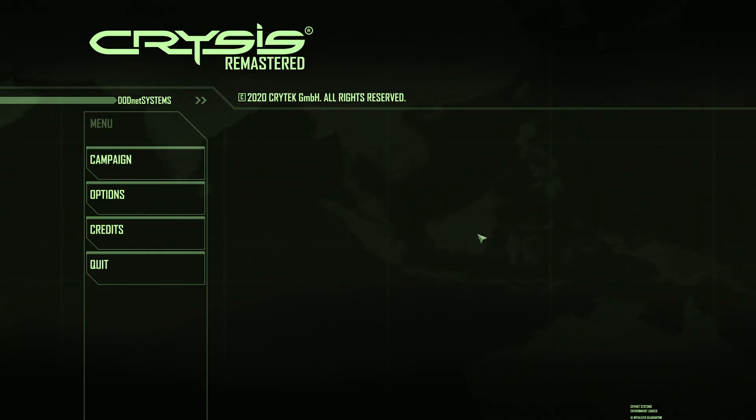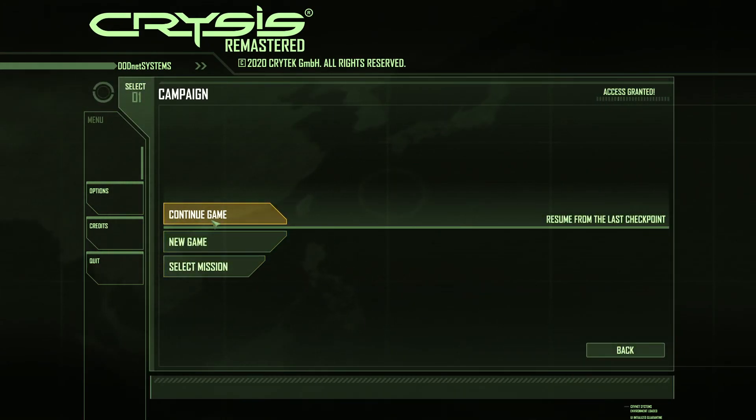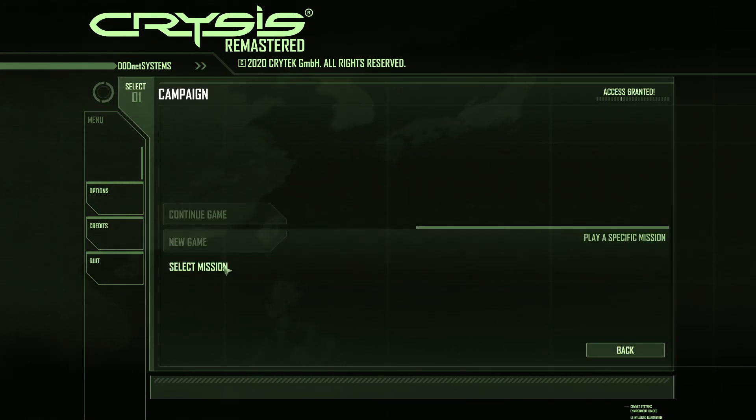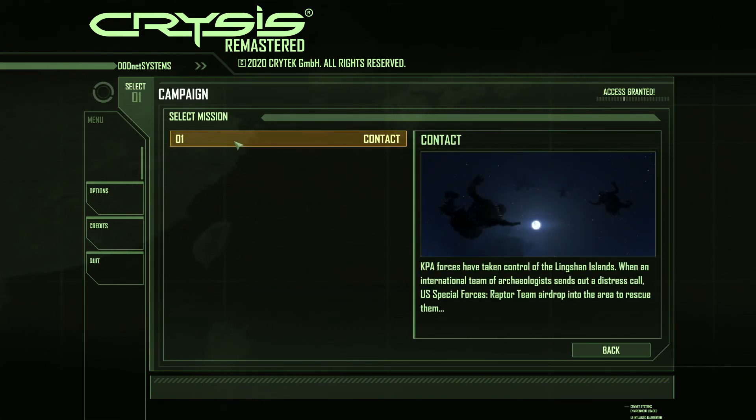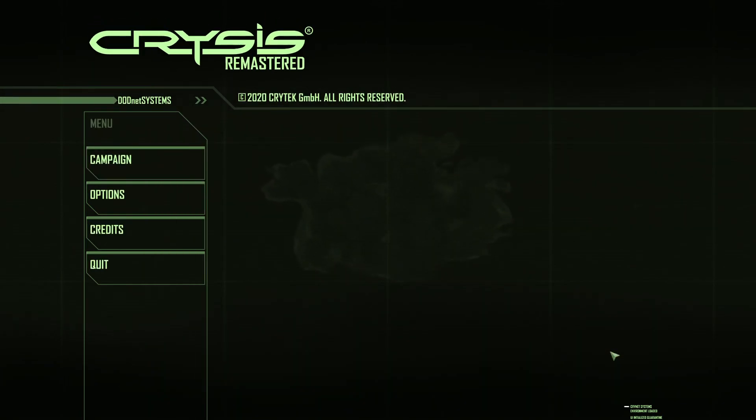That's everything you need to know about the Crysis Remastered options menu. In the Campaign menu you can continue from the last checkpoint, start a new game, or select a mission. A quick disclaimer: I got this game for review purposes for free, but this isn't a review — just a look at the options. I hope you enjoyed the video. Please leave a like, subscribe to my channel, I also do giveaways. See you next time, bye bye!